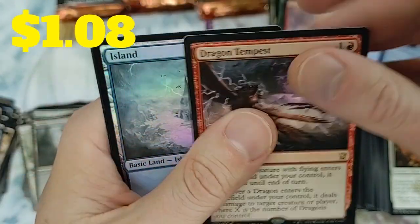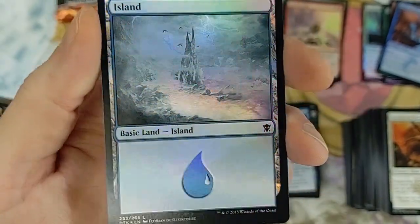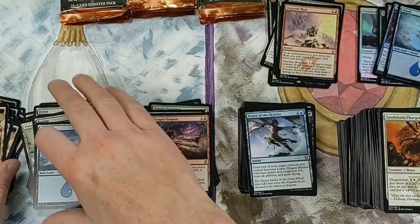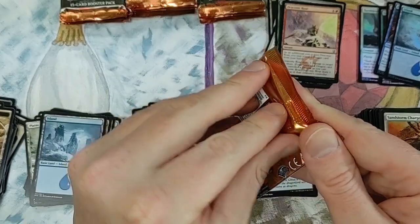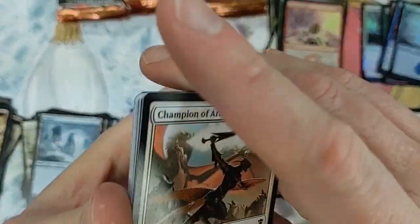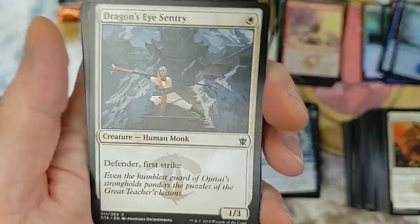A foil basic Island - that's probably over a buck. Foil islands now are like 10-20 cents because they're printed in every single bundle and every version of the land. They're just oversaturating the market, making these cards not special. Back in the day they were very special.